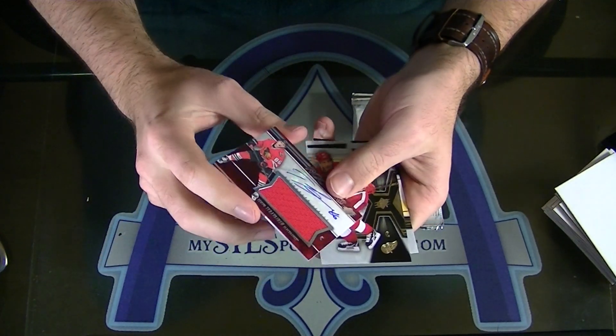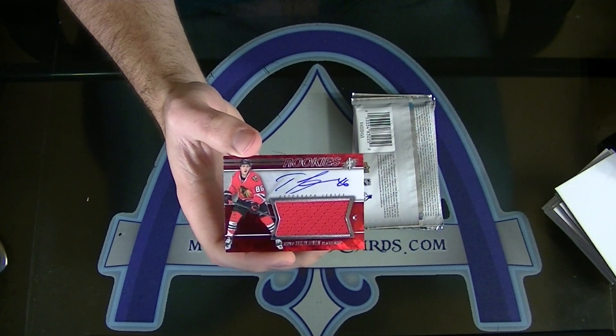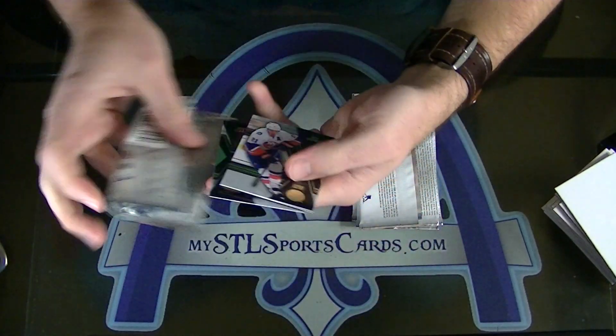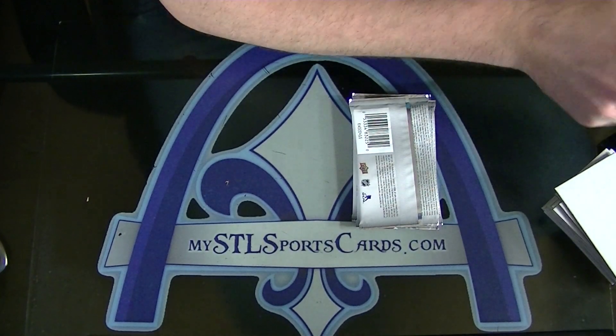Teuvo Teravainen, the 249 short print for the Blackhawks. Tudor — Teuvo Teravainen. Johnny T for the Islanders, die cut.